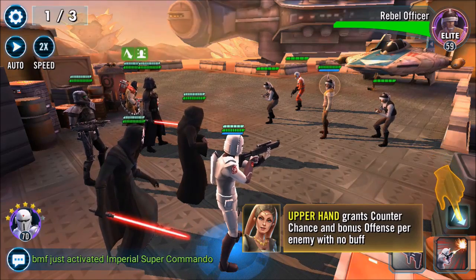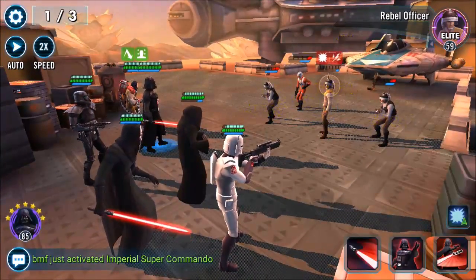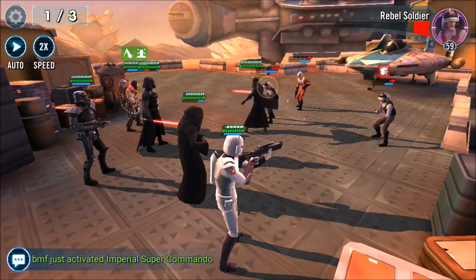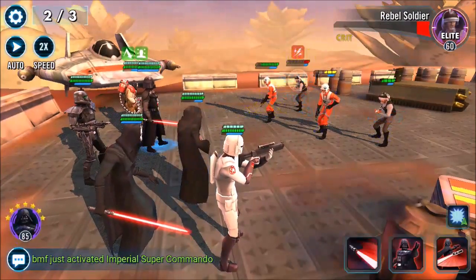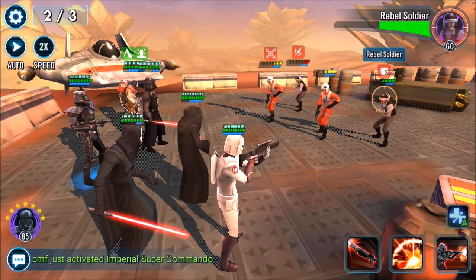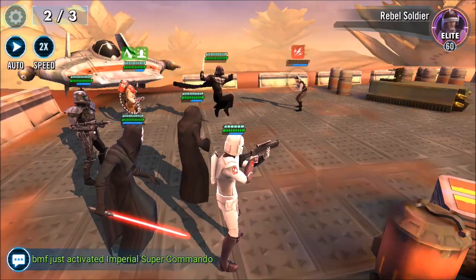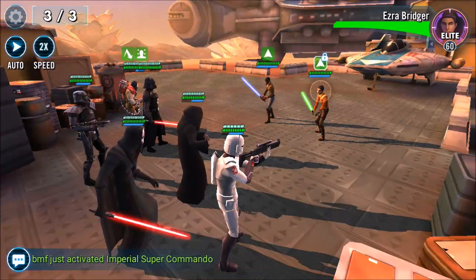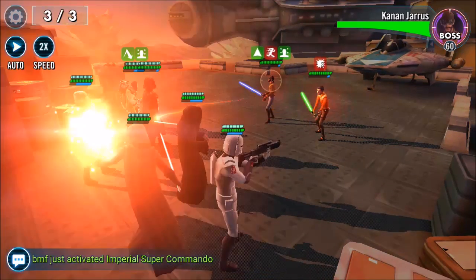He is a strength-based character. His speed is 121 — a little slow. Physical damage is 2,385, physical crit rating around 30%, and armor penetration is low at 41. He does have 34 potency, which helps his debuffs stick. On defense, he's fairly tanky: 24,000 health, 23,000 protection, 267 armor putting him top 15-20 in the game. He also has 10% health steal. He can take hits and counter back, so you don't have to focus too hard on keeping him alive.